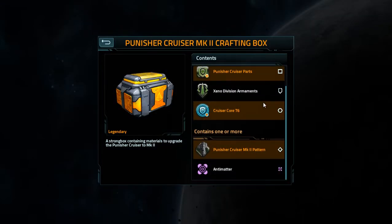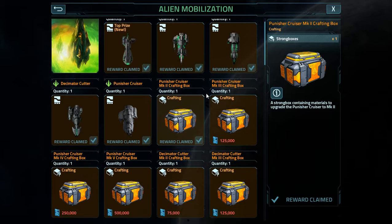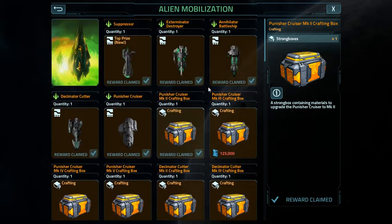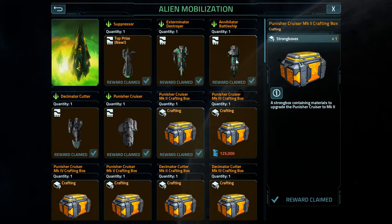Until they could have at least introduced pattern boxes and not this garbage. This is the same thing you can loot - these were unneeded in the store, especially for the prices. I would have much preferred an alien mobilization with Xeno ships where you could buy the pattern boxes, not costing almost as much as the ship itself, because it would be worth it.